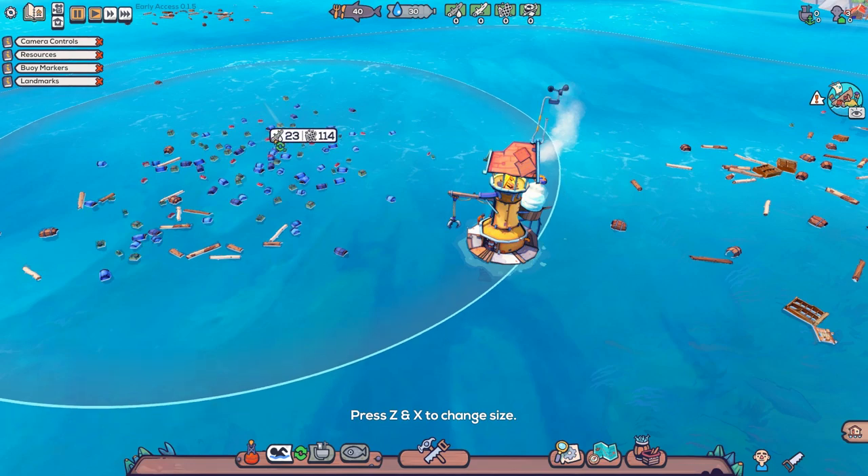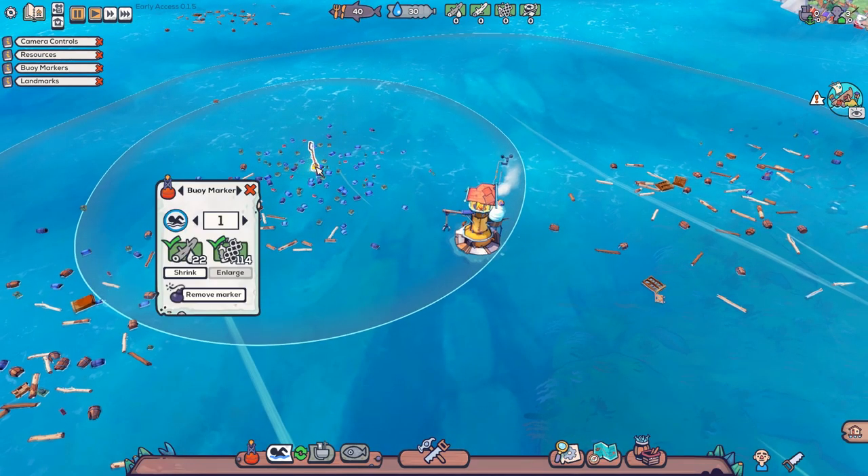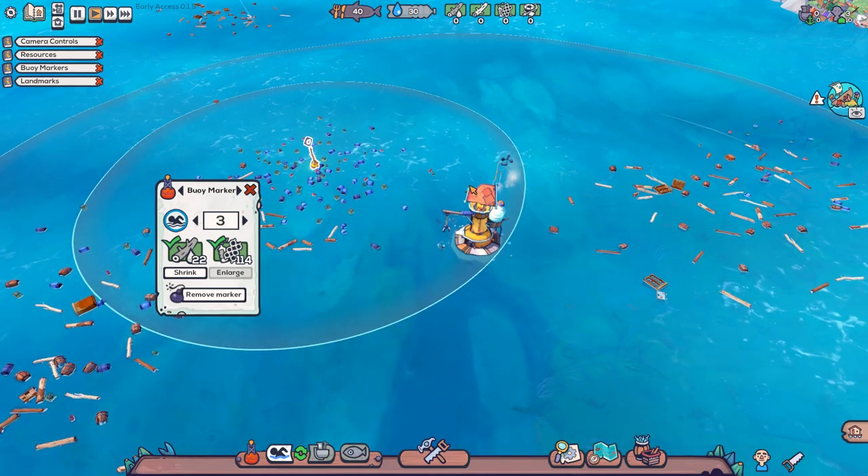The difference between this game and Buoyancy is this is a colony, and the other one was a city. That means in Buoyancy no one gave a damn about your people, but in this one each and every colonist matters.